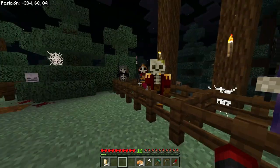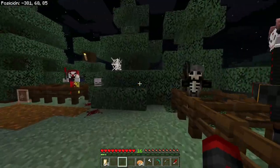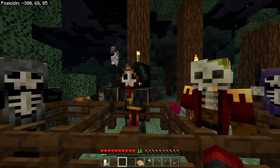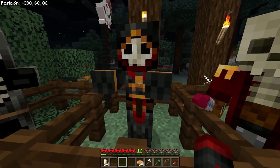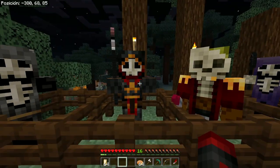Now let's move on to the mobs section. First we have the skulls — there are 4 of them. The weakest is the grey skull. Then we have the red skull, which had the candy cane, and it's supposed to be the strongest of all. It has more health, I believe, and it's the hardest to spawn.